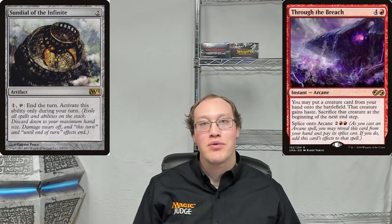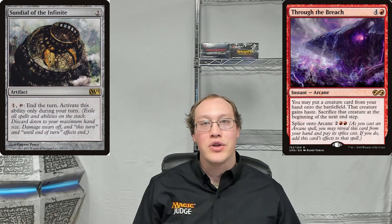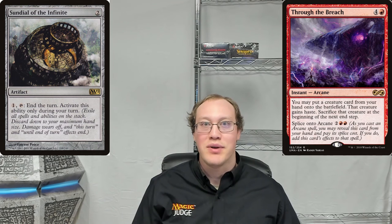The better way to do this would probably be to let that ability go on the stack during your end step, and then activate Sundial of the Infinite. If you do it that way, the sacrifice trigger is actually going to get exiled. However, the game knows that the trigger did indeed go on the stack, and so it won't be waiting around for you during the next end step and the one after that. It only triggers during the next end step, and there's only one next end step. So if this triggered ability goes on the stack and gets exiled, the creature is going to stick around forever, because that triggered ability has already happened and it's not going to happen again — only once.